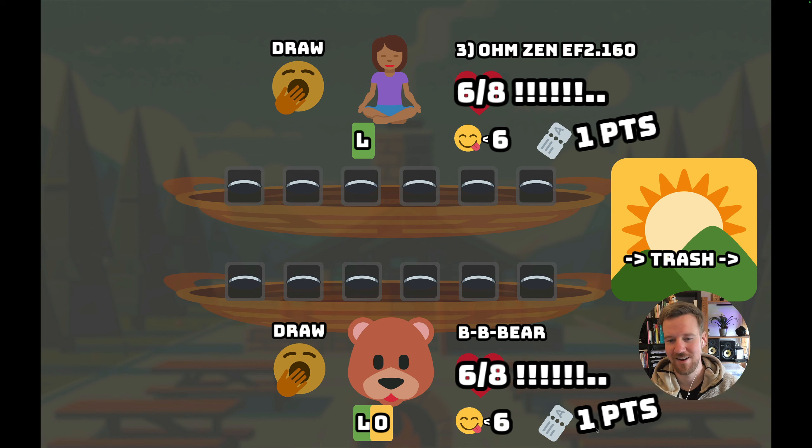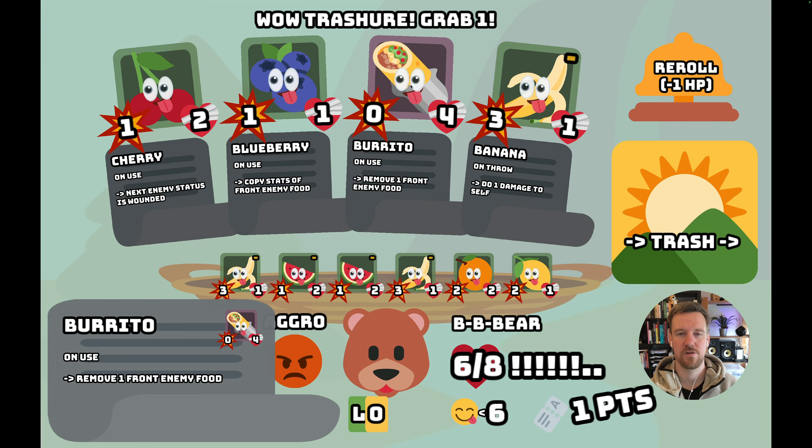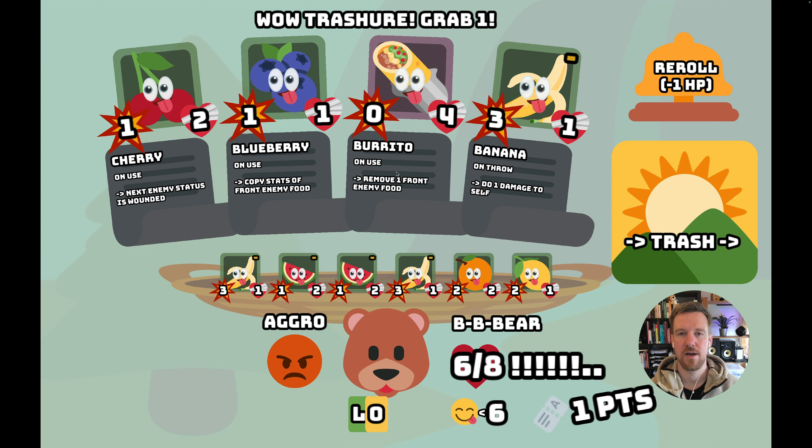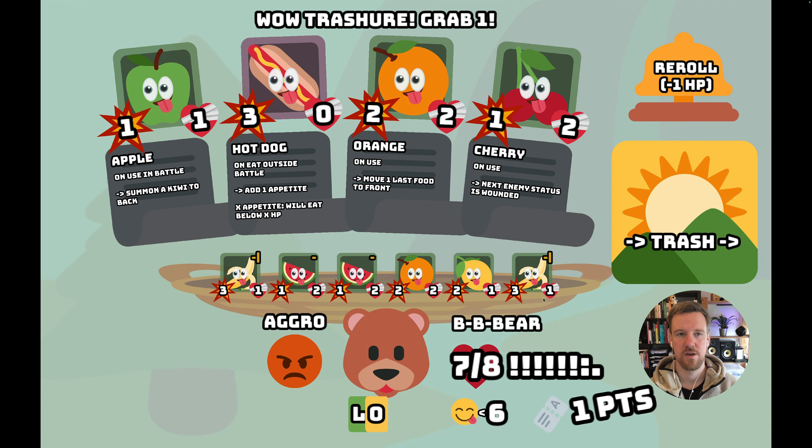We draw and can finally get our first point. The goal is to get to 25 points to win the run. Now we see our first second-tier food, which has a purple background — these are stronger. There are also status-changing foods that by eating can change the status of our avatar and increase health, for example. I think I can get the banana plus, and now we're at 8/8 health.